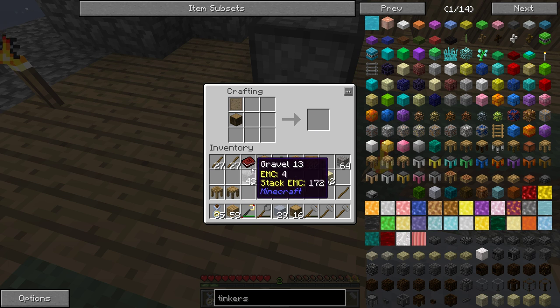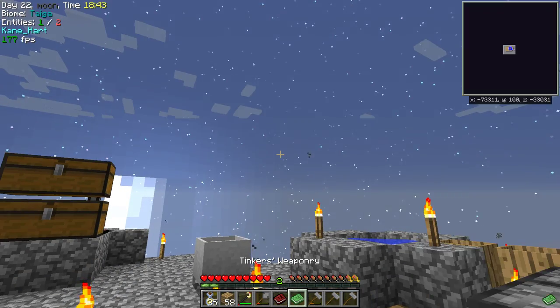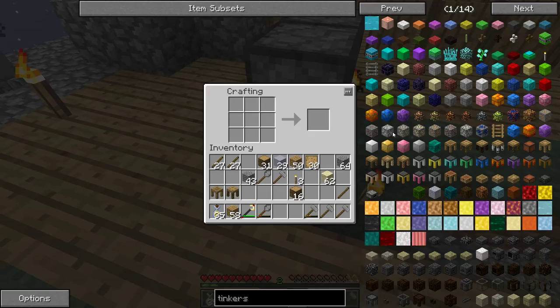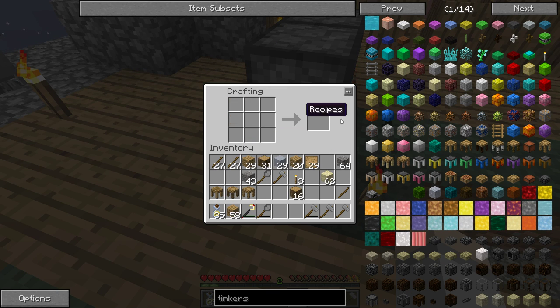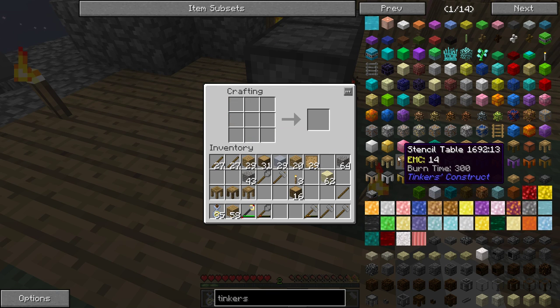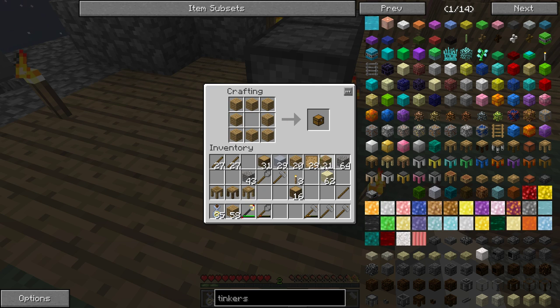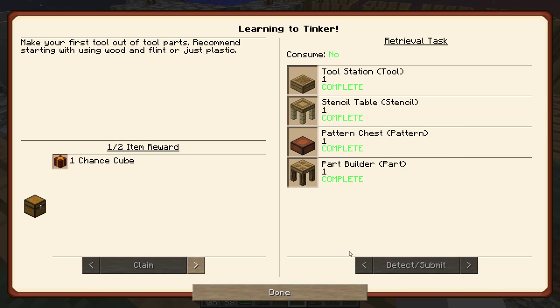Holy crap, I didn't realize those books would open up like that. Is that like old school style or something? I don't remember these even popping up anymore. Cool. And then you got the part builder, and then you need the stencil table, and then you need one more thing I think. Maybe you don't — you can make this though. I guess it was like this, wasn't it? It's all done.